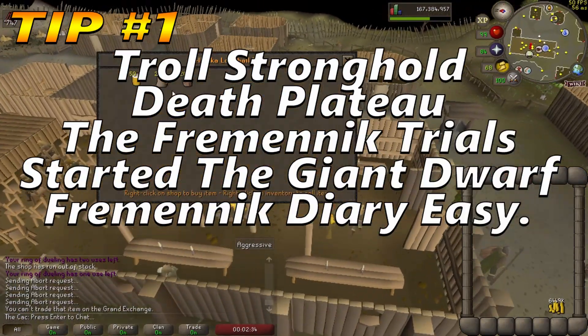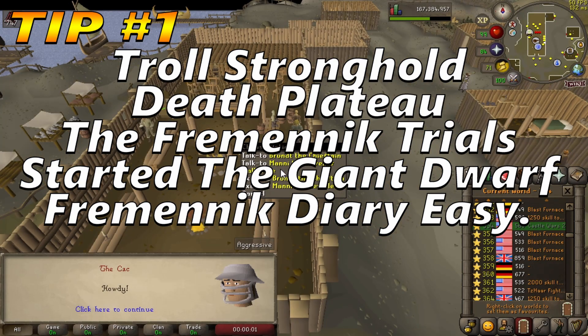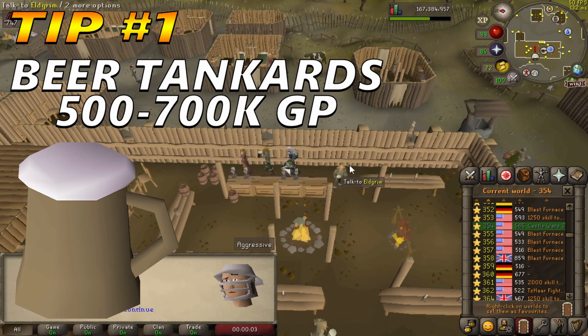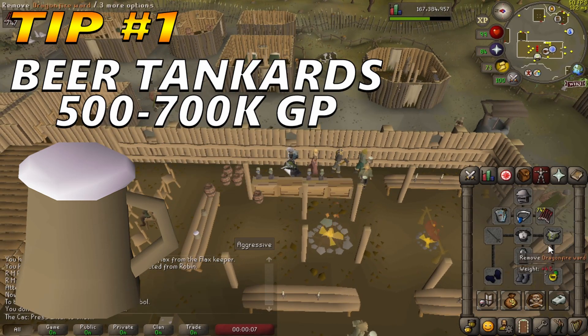The required quests are Troll Stronghold, Death Plateau, The Fremennik Trials, started the Giant Dwarf quest, and Fremennik Diary Easy. The only thing you need to do is buy beer tankards and sell them to the Grand Exchange. Simple as that.